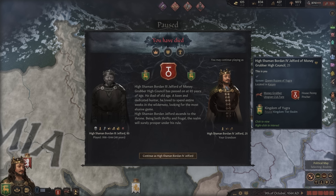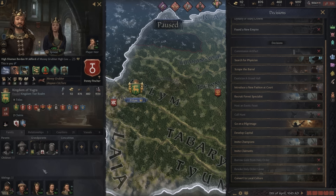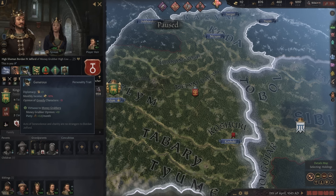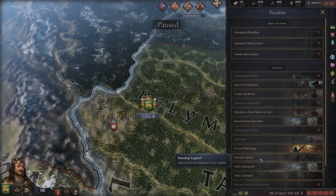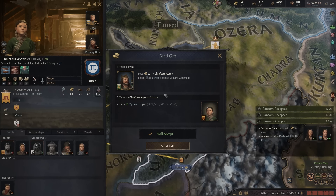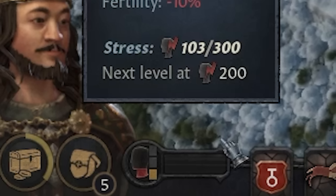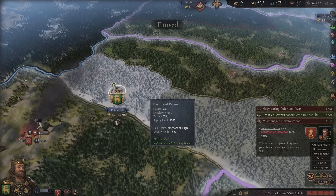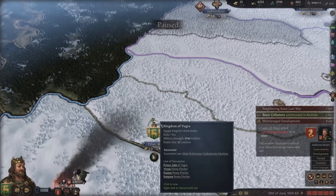We've died. We're playing as young Borden Jelford IV. He's calm, diligent, and generous. One way to lose stress as someone generous is by giving away money, so I'll develop the capital — that'll push me over my stress limit — then send a gift to a nearby count to lower stress. This life has been incredibly boring: all we've been doing is focusing on increasing our development and reinvesting our gold anytime we had a chance.